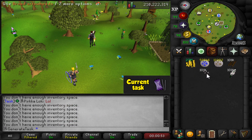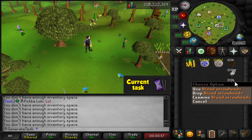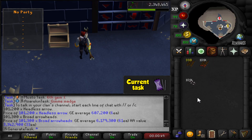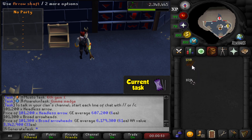Just finished buying all the supplies — a nice white stack of arrow shafts, feathers, and broad arrowheads. Now it's time to start fletching all of them. Step one complete: we've made the headless arrows. We are halfway done with fletching — I think that took about three hours. Now we're just going to make the broad arrows and the XP is going to start rolling in.